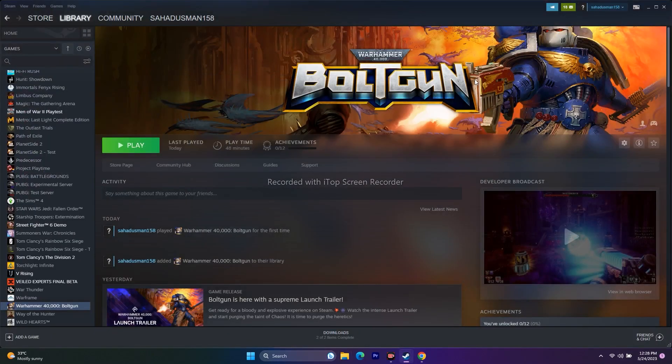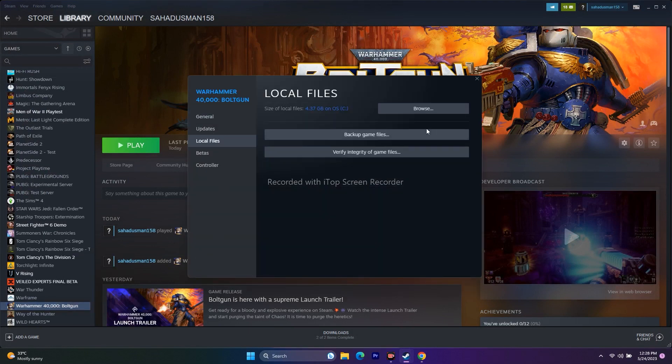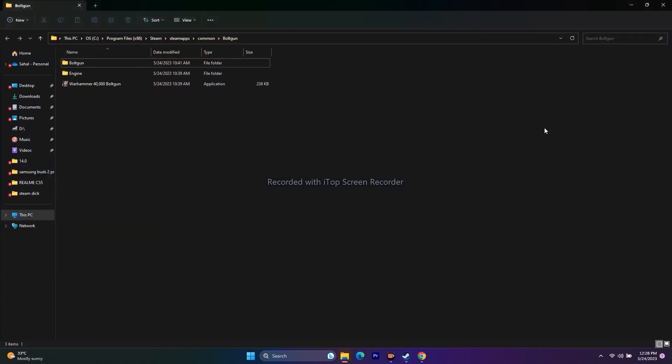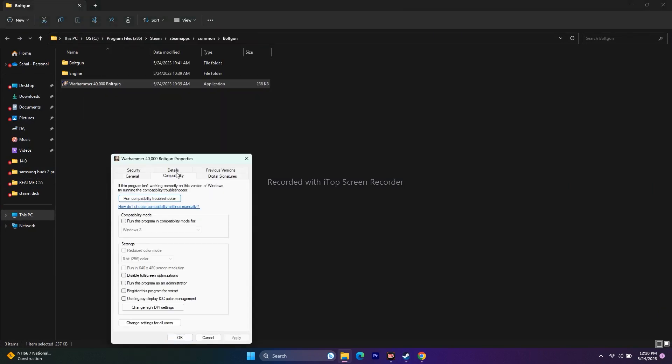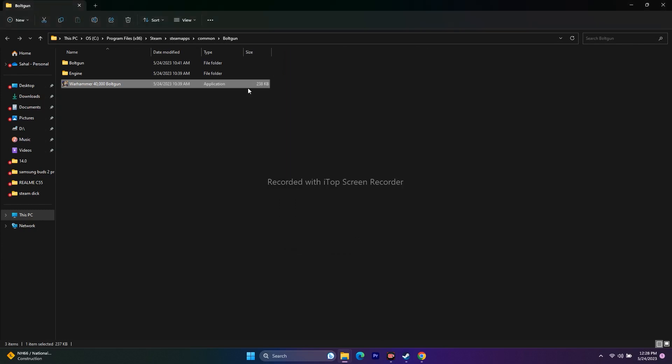Next, run the game as administrator. Navigate to the installation folder using the Steam shortcut — right-click, Properties, Local Files, Browse. Select the game executable, right-click, Show More Options, Properties, Compatibility, and check 'Run this program as an administrator.' Click Apply and OK, then try to play the game.